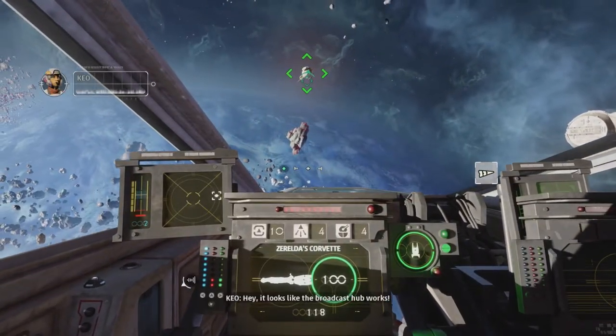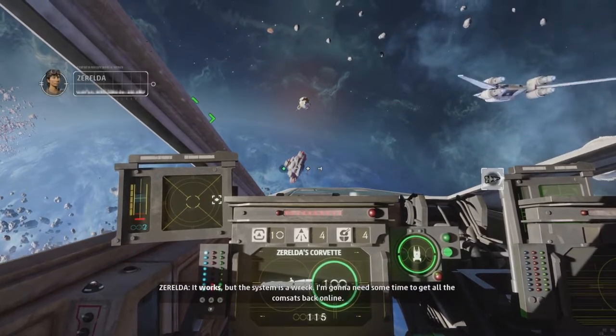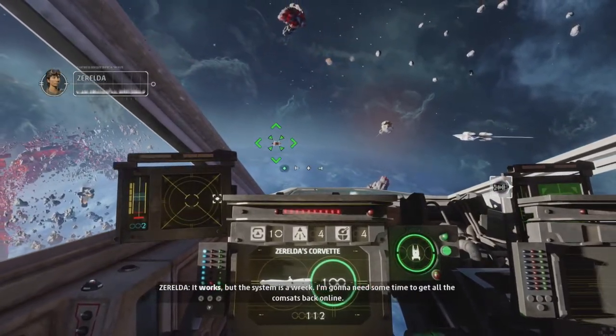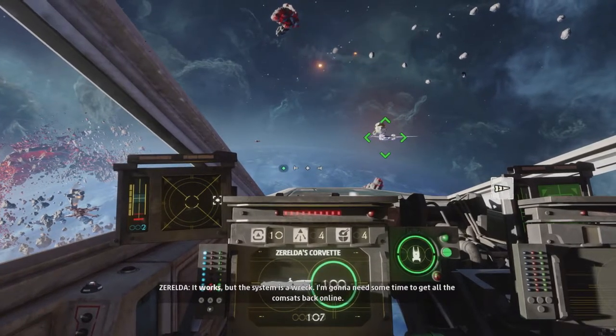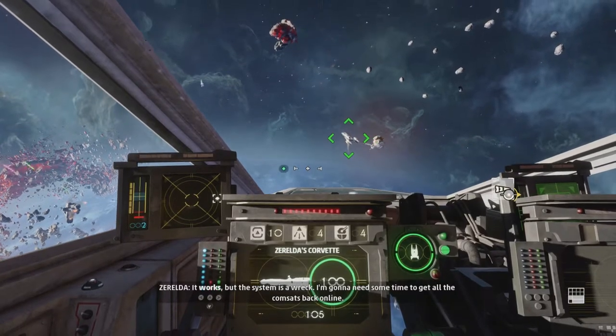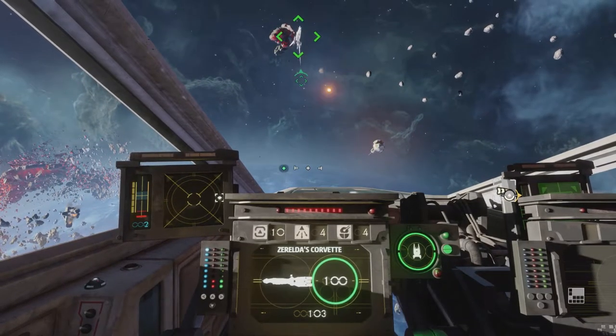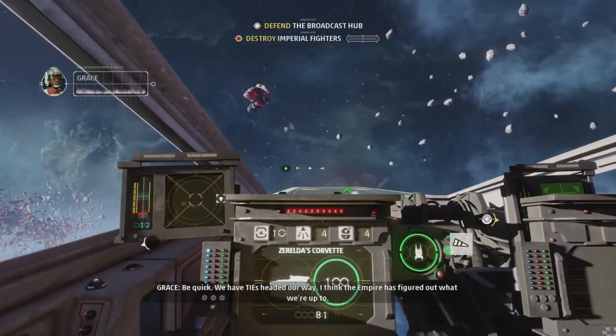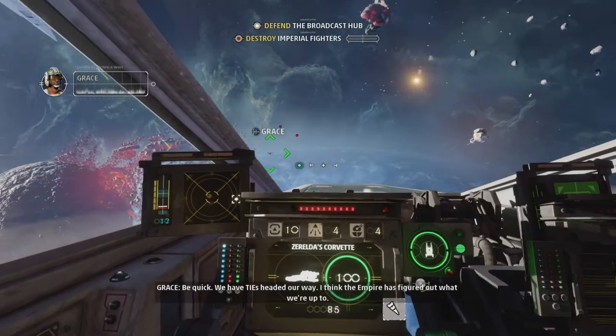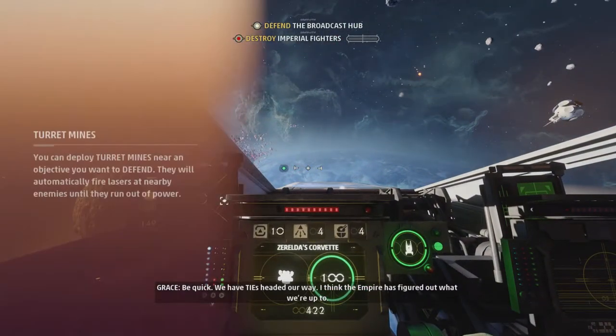Looks like the broadcast hub works, but the system is a wreck. I'm going to need some time to get all the commsats back online. I'm trying to think what these are — I think the Empire has figured out what we're up to. Turret mines — you can deploy turret mines near an objective to defend it. They will automatically fire lasers at nearby enemies until they run out of power. That's cool.